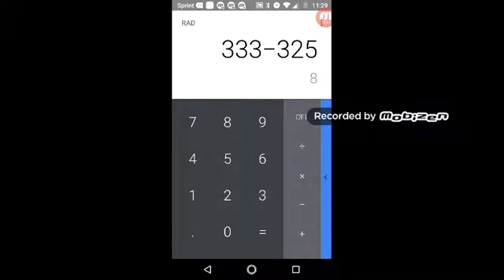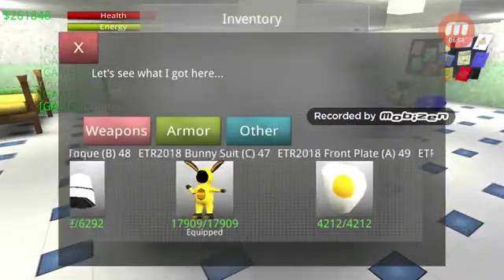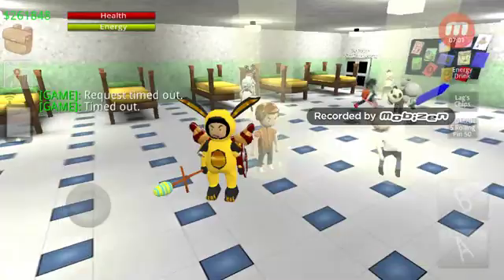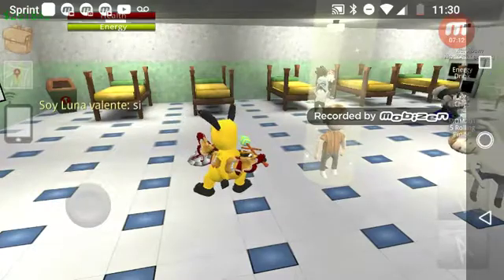Yeah, that damage is really low. But this is basically the reason a lot of people worry about damage. If you're worried about damage, that's pretty much it. Keep in mind you're gonna keep hitting. I think the condition is percentage-based — the defense gets lower with the percentage of condition relative to the max condition. I think that's how it works, though I can't really show you guys that because it would be too complicated to demonstrate.